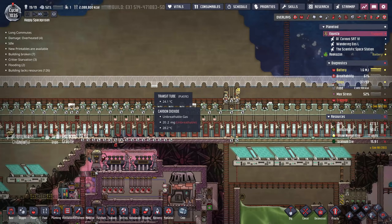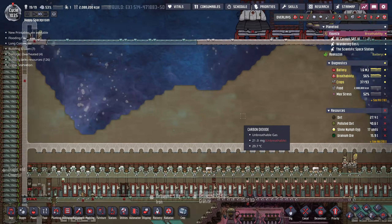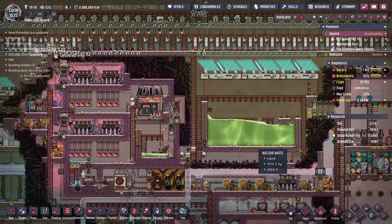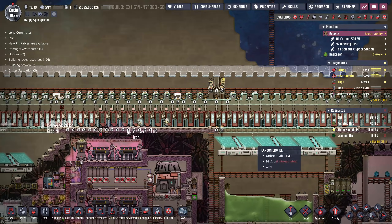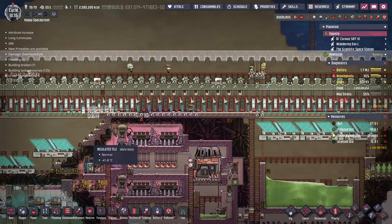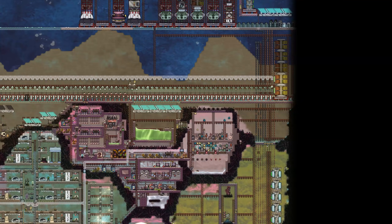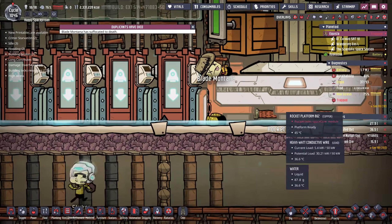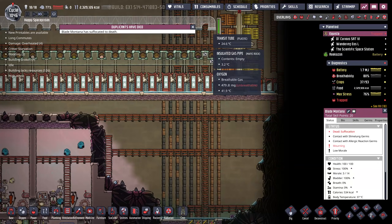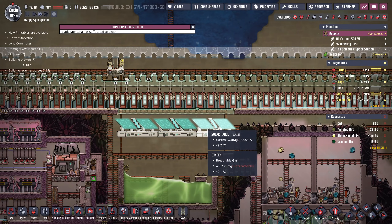I've actually redesigned the entrance system here — they're not inside suits when they come up here, so they can get into this area. But if they want to go into the rockets, they'll actually have to go through exosuits up here. That seems to make more sense. For right now they're actually just kind of holding their breath, so we'll see if they die or not. They shouldn't have to run too far to get back to oxygen. Progress report: we've had one death — Blade Montana. It looks like the duplicant got stuck over here at the very end of this whole system. So there is a bit of risk — you could potentially get into a spot where the duplicant will run out of oxygen.